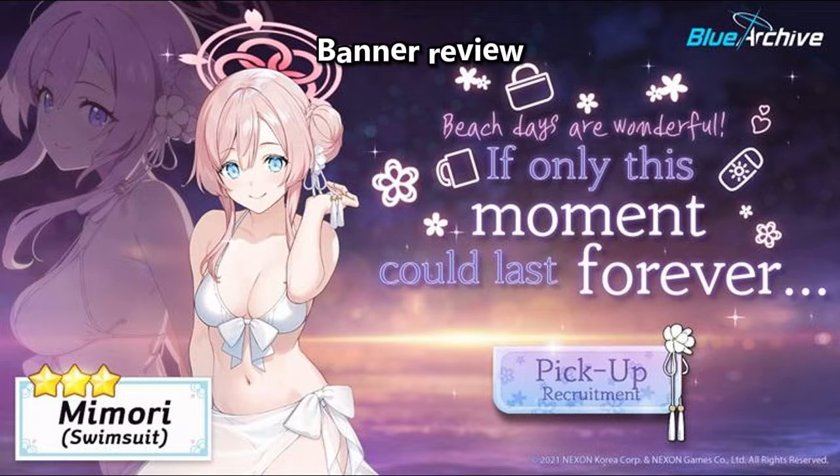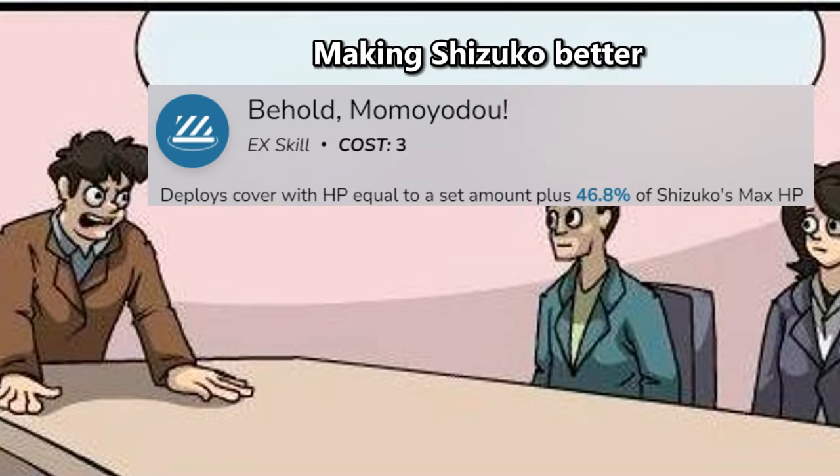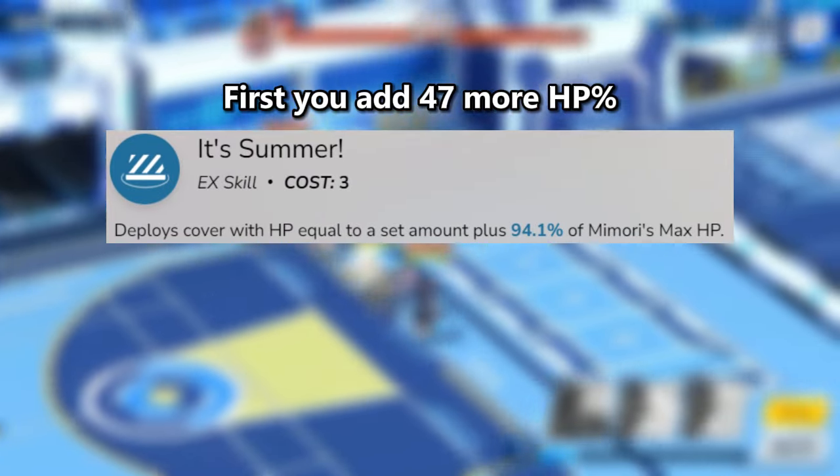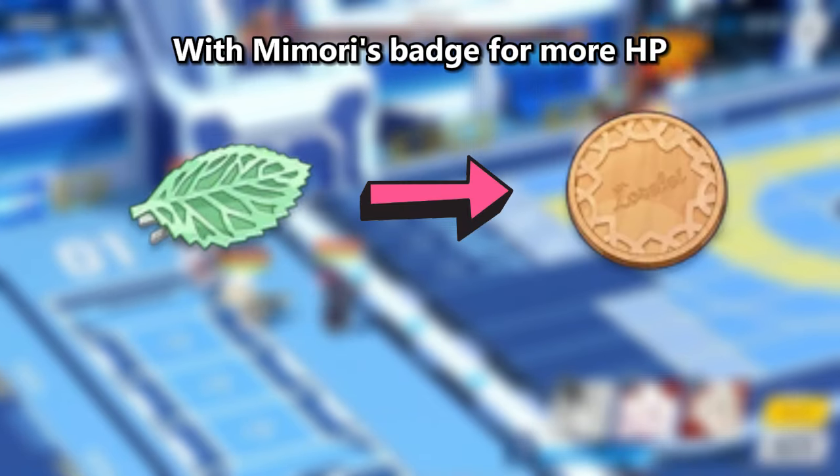Best Event is back. But first, Banner Review. First, S Memori — she is the definition of making Shizuko better. First, you add 47 more HP percent, replacing Shizuko's hairpin with Memori's badge for more HP.